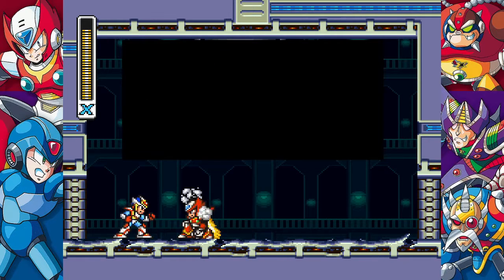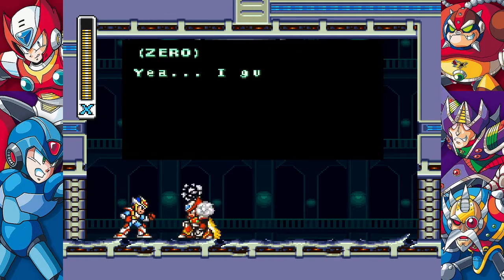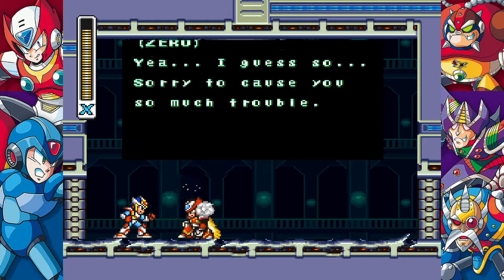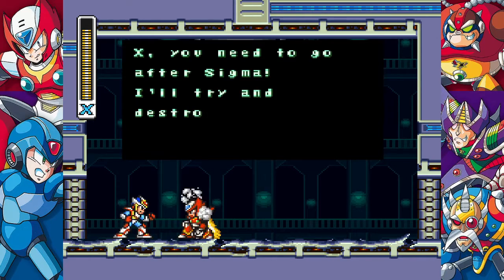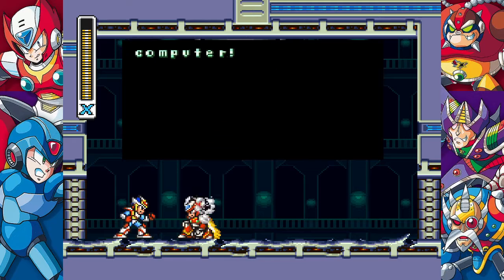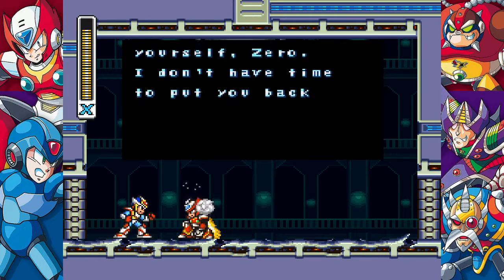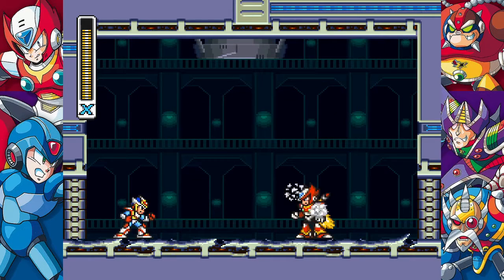Zero: 'Do you remember me?' X: 'Yeah, I guess so. Sorry to cause you so much trouble.' Zero says: 'X, you need to go after Sigma. I'll try and destroy the main computer.' X replies: 'Take care of yourself, Zero. I don't have time to put you back together again.' Zero: 'I'll be okay. Get going, X.' Zero, you already destroyed the main computer.